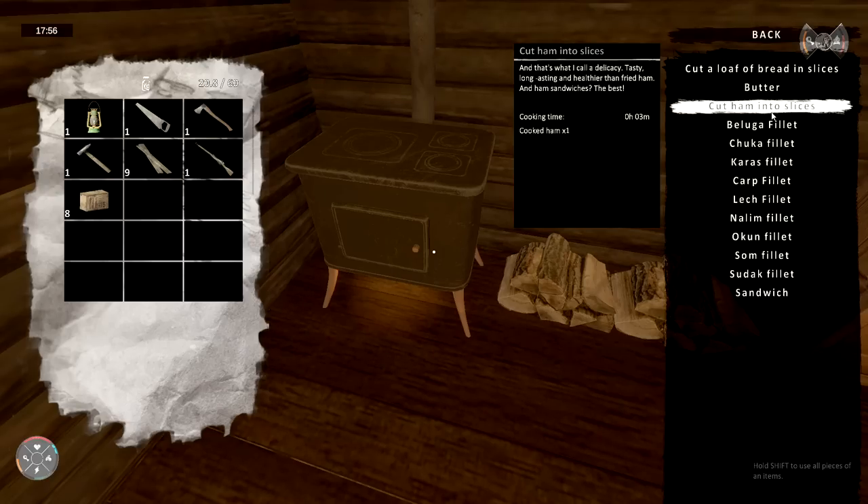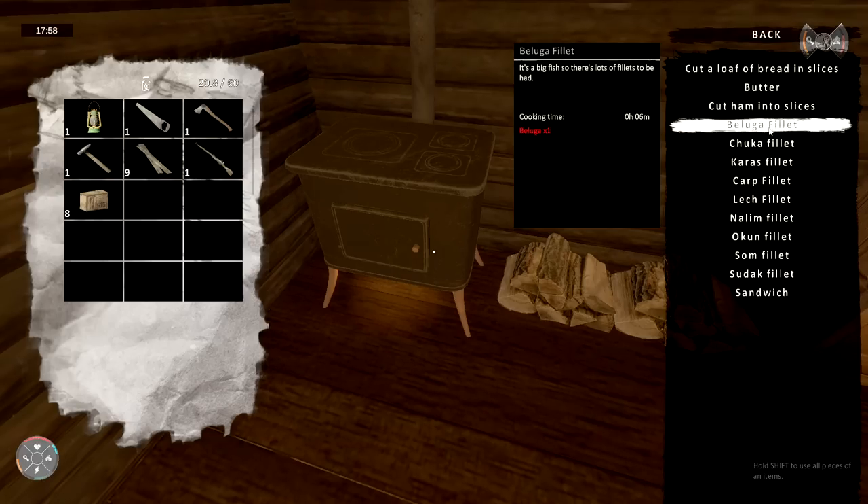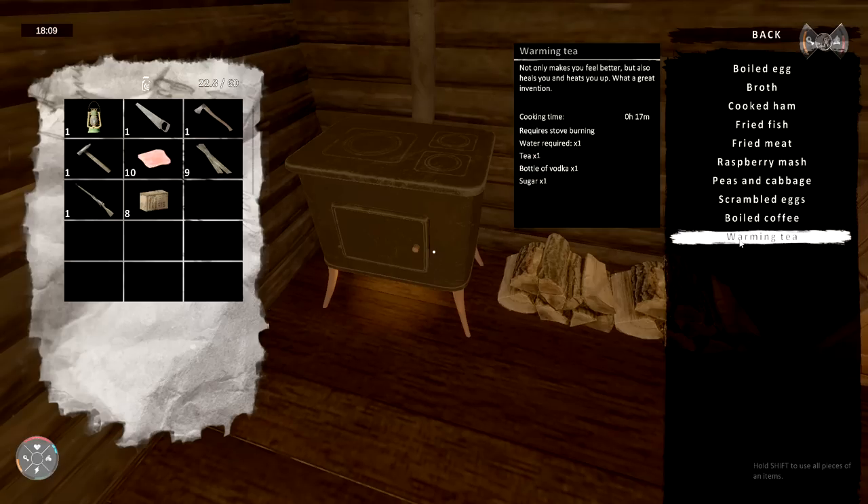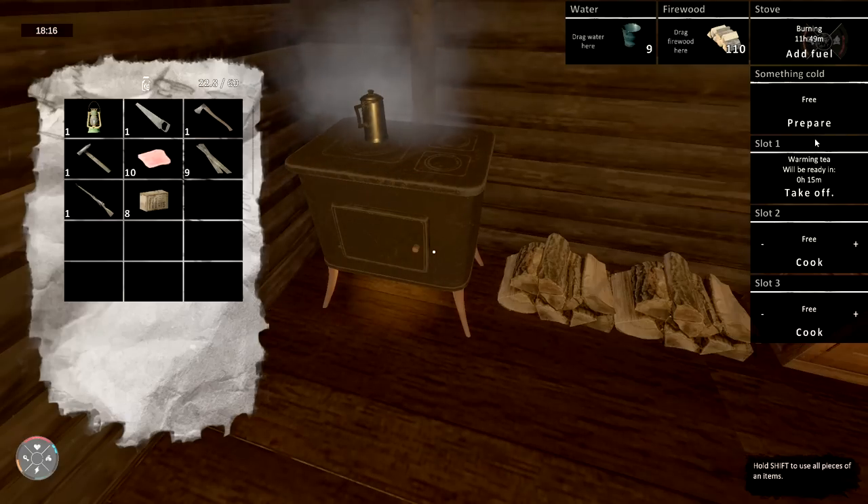There we go — throw that in there. Burning, adding fuel. Let's get a burn going forever — I don't care, as long as my family keeps warm. We're probably gonna sleep tonight. I want to keep super warm. I'm not sure the smoke is going out the front but all right. Prepare — make butter, cut ham into slices. I haven't got any meat so I'll do some ham slices. Hold Shift, use all pieces. That's 10 slices — pretty good.